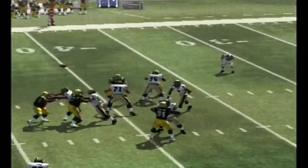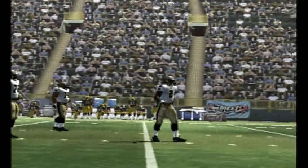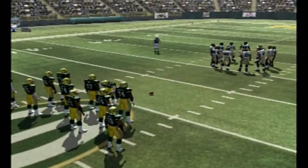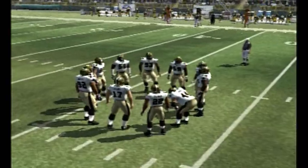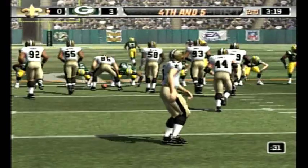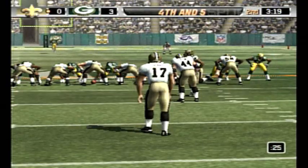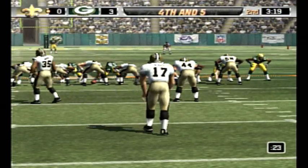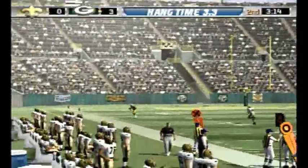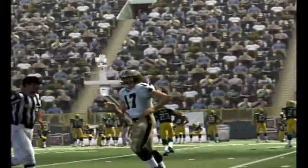Only one man back, pressure coming. With the throw — it's batted away. Henderson was the intended receiver on that play. Freeman was there on the coverage. Nothing happening on that drive and they'll punt it away. Here's the kick, and he goes out at the 19-yard line.